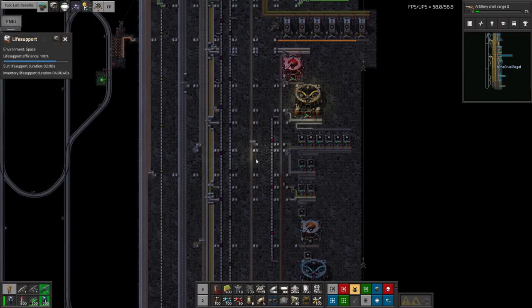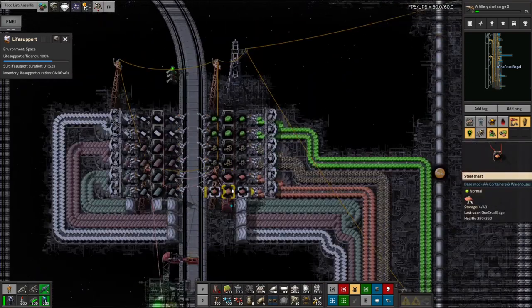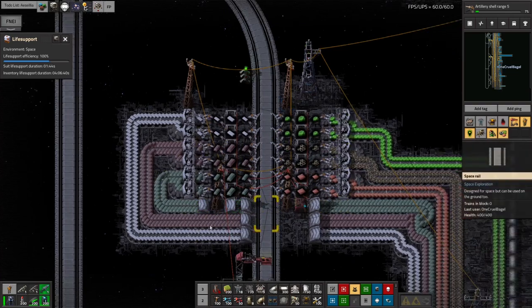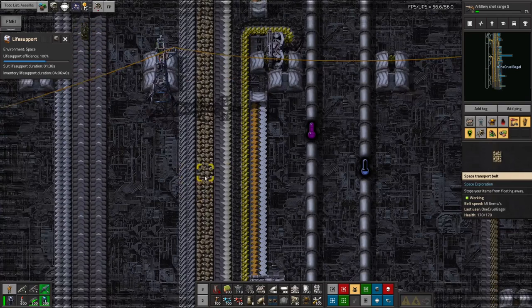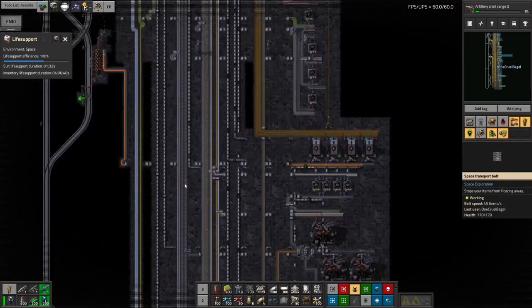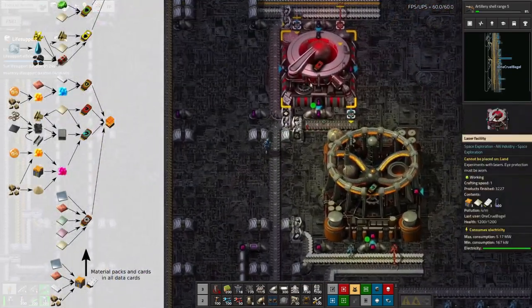In order to get this working I did need to put in an extra drop-off station up here. As you can see this has got lots and lots of different metals and plastic and just everything being fed into it, because we needed so many different types of inputs. Some of them we already had - like steel, stone, and iridium - being shipped in for earlier science packs, but there was quite a lot of extra stuff that needed to be brought in.